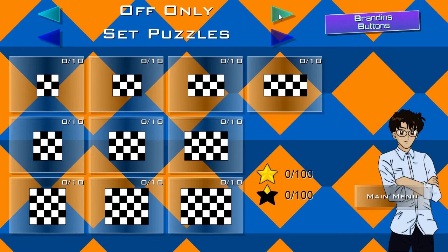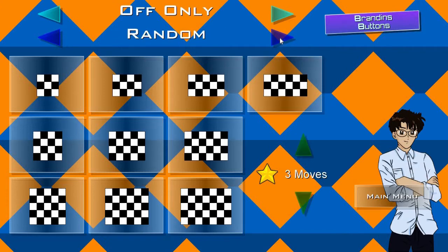There are 10 sizes to select from, with 10 set puzzles in each. But if you can manage to beat all 100 puzzles, you can also generate random puzzles in any size of board and with any number of moves. We'll cover that in another topic.